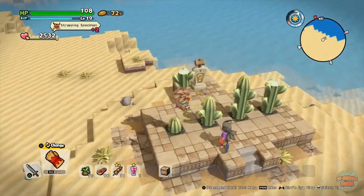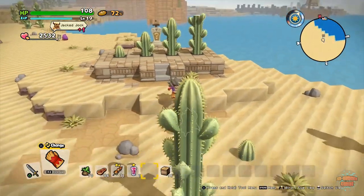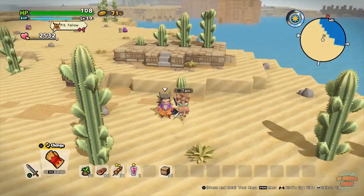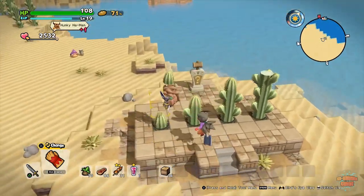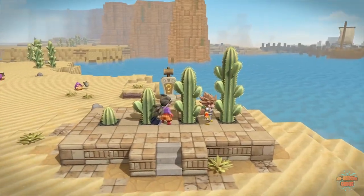You can easily get up just by jumping on top of the cacti, then do that, grab the block — come on game, don't be like this — then grab the top, come up here, and there we have it.